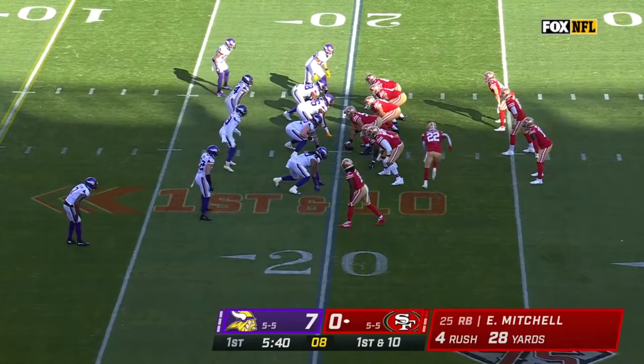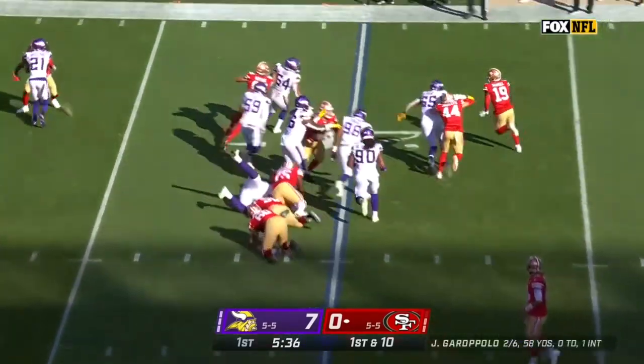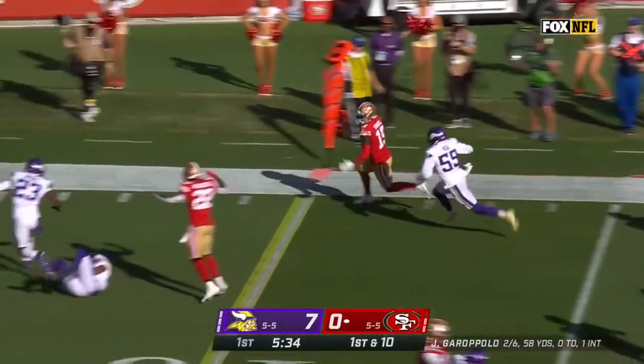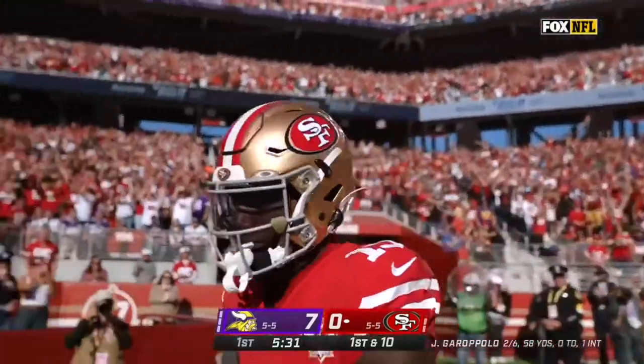Wilson in for Mitchell. Deebo Samuel in the backfield. This is Samuel on first and ten from the 20, he's inside the ten, the five — still going to the end zone. Touchdown.